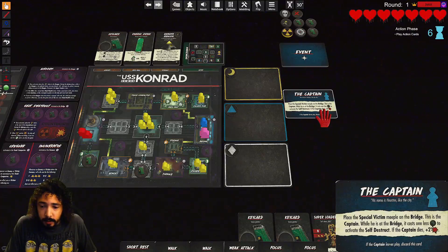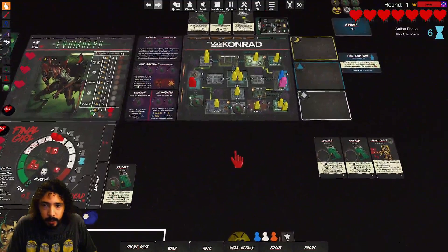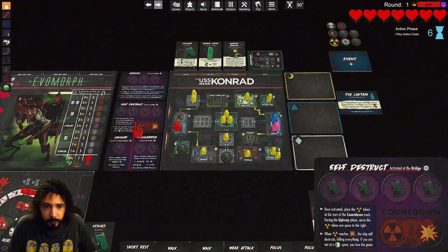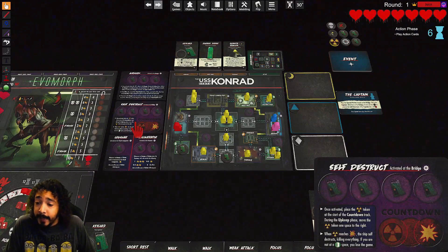So I only need three tokens for self-destruct, and I have one right here, so I need two more. If I do self-destruct, do we win? Oh, you have to be in an exit space in order to win. I think we should just do that — go straight for this.